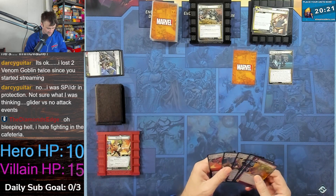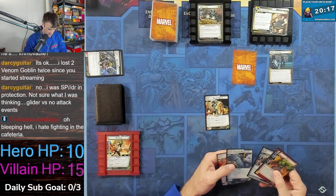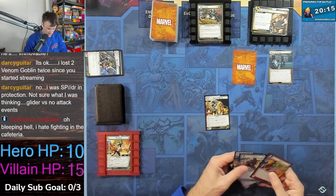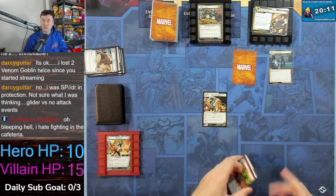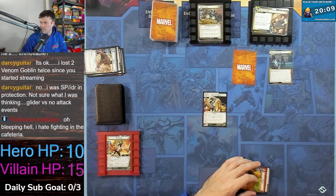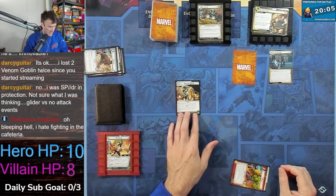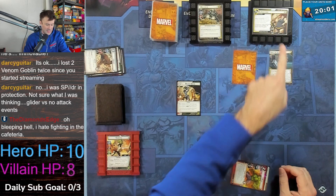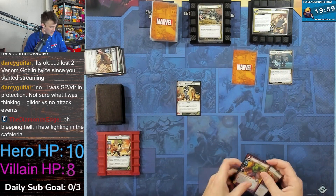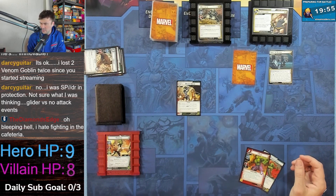That was a thwart event so I do want to do decisive blow. Let's get rid of two cards — since we did a thwart event this would do seven damage: one, two, three, four, five, six, seven. Down to eight. Then because we did this attack event, each character gains retaliate one, so we get retaliated and take one damage.